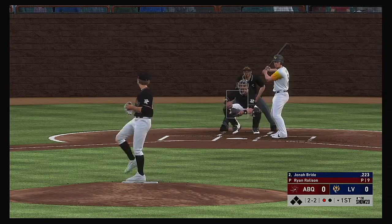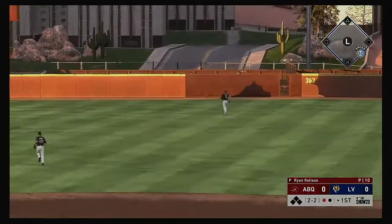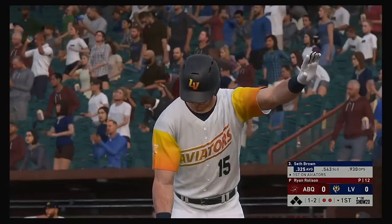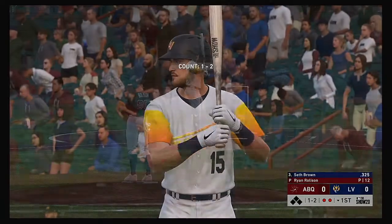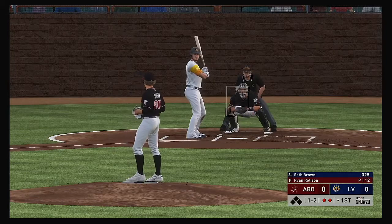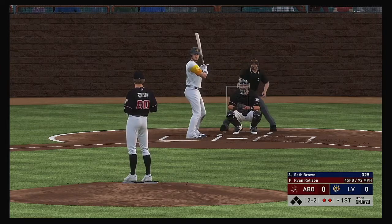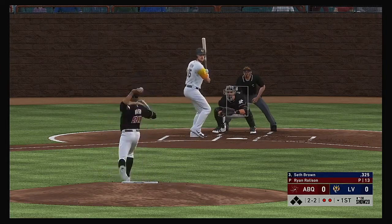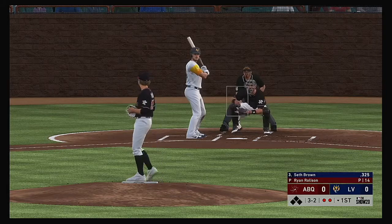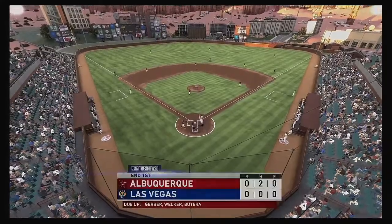It's 2-2. This is sky down toward right — long run for the right fielder, he tracks it down and makes the play to record the second out. Digging in now, Seth Brown, no one aboard for him and two gone here in the first. Fastball well outside, now a fastball inside and he works it back to a full count. A fastball swung on and missed, and the side is retired.